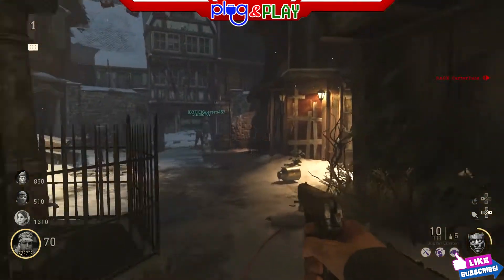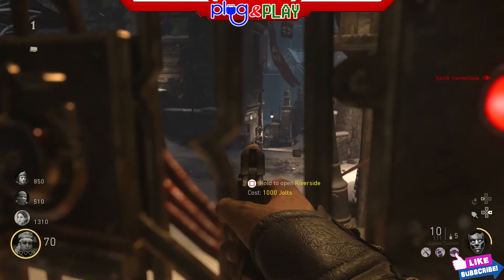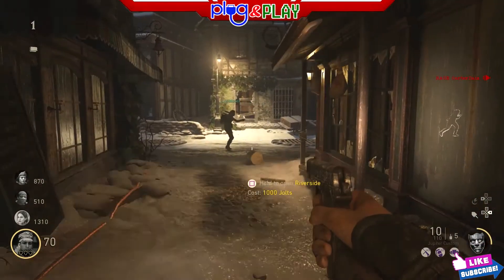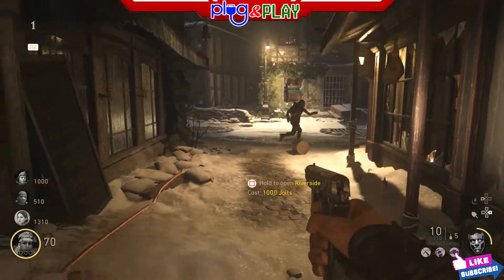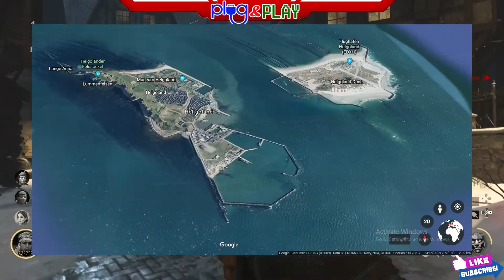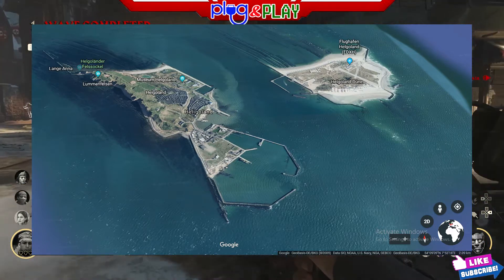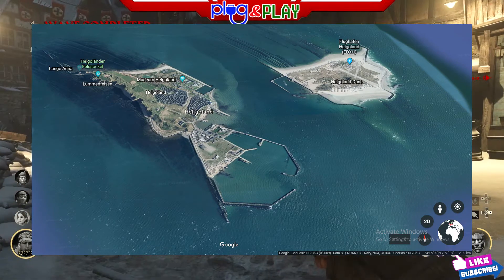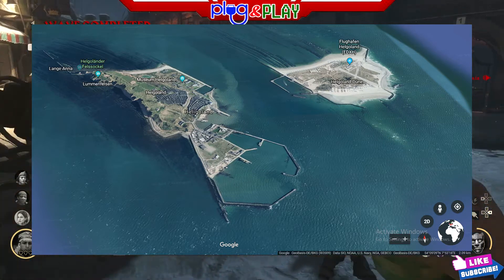What you might not know is that this island, Helgoland, has a very rich history that we're going to dive into right now and hopefully find a bunch of clues for DLC 1 Resistance. Here's a screenshot of what Helgoland looks like currently — this is courtesy of Google Earth. You can pull it up right now at earth.google.com, type in Helgoland, and this is the island you're going to see in its present-day form.